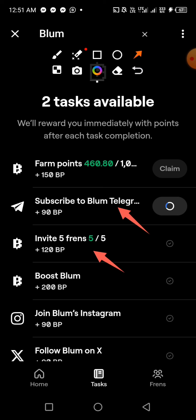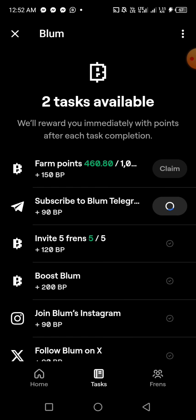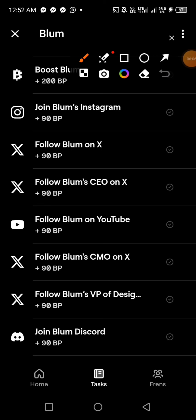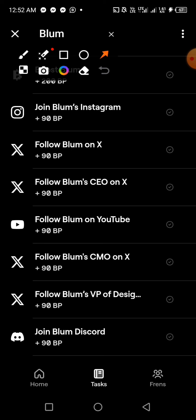If you invite five friends you can collect 120 coins. Boosting is available for premium users. Joining them on Instagram gives you 90 coins. I haven't been consistent so I've only farmed 460 points so far, but once I get up to 1,000 I can claim it. Go through all the tasks one after the other and claim everything. The target is to get at least 5,000 coins before they launch, even if you're starting late.